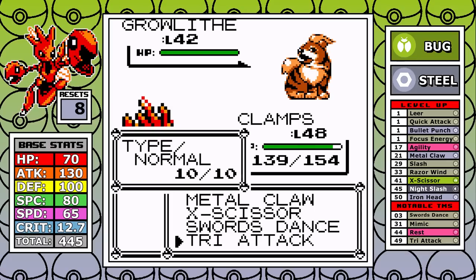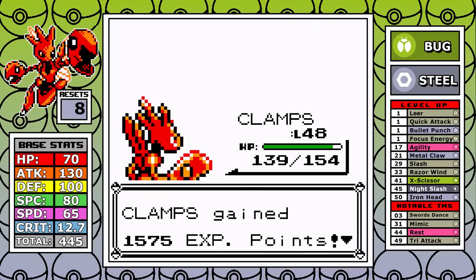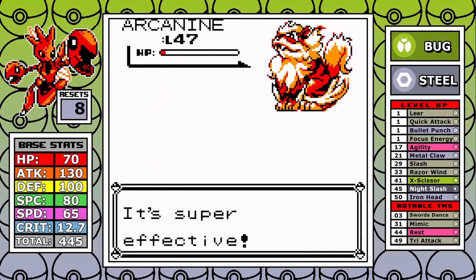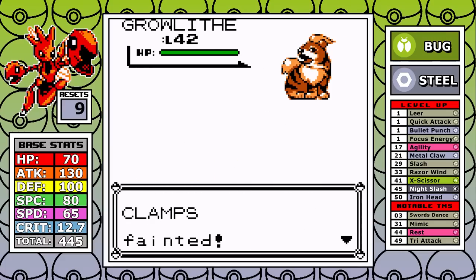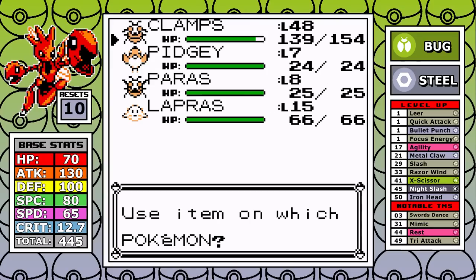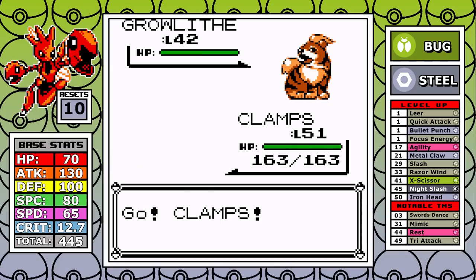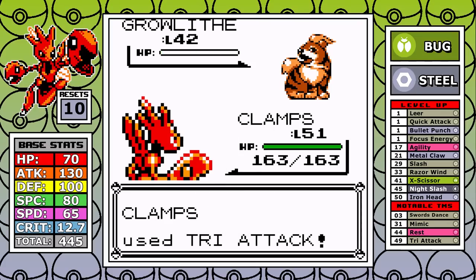I try a slightly lower level and go for Swords Dance, but I see a Flamethrower and that's another reset. At level 48 I get Swords Dance off, Blaine goes for a Super Potion, and I easily one-shot the next couple of Pokemon with Tri Attack including Rapidash. But Arcanine needs more than one Swords Dance boost and doesn't miss its Fire Blast — another painful reset. I fall one more time to Growlithe's Flamethrower, then use almost all my Rare Candies to reach level 51 and get Iron Head.